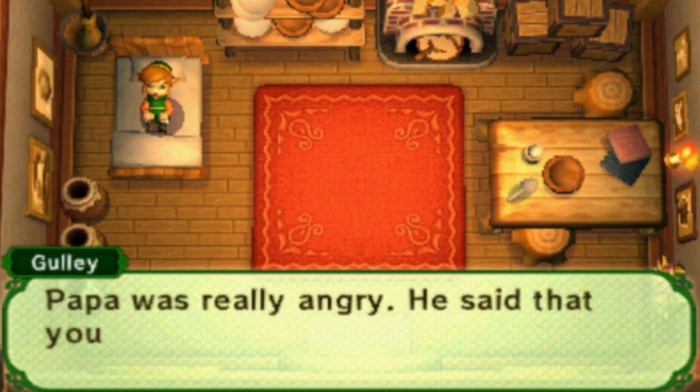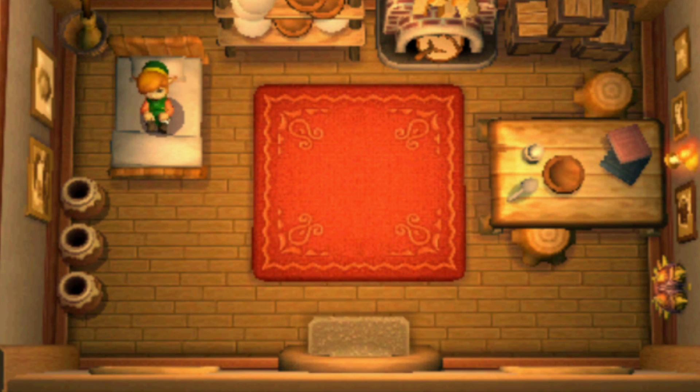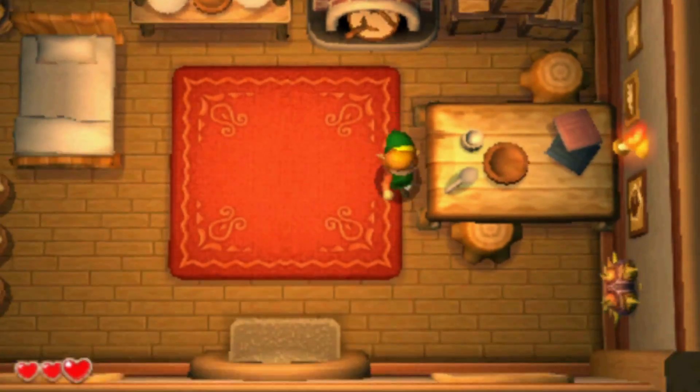Bratty kid. Papa was really angry. He said that you can't be a blacksmith if you don't get up at the crack of dawn. Well, I guess we know what my job description is. I'm Link, the Blacksmith's Apprentice.